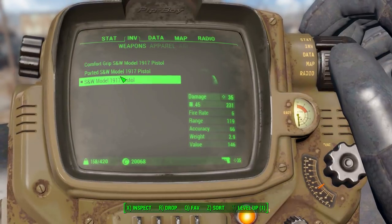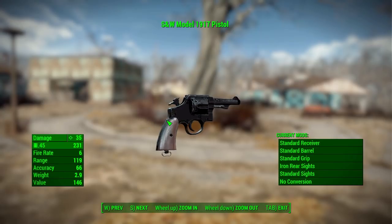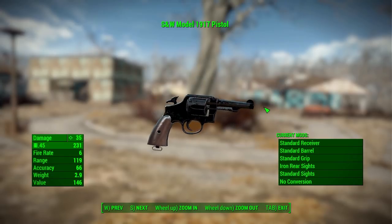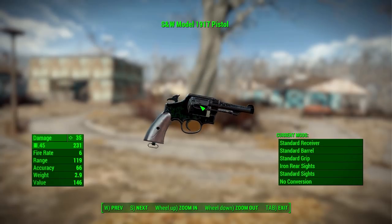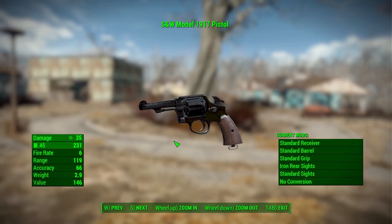In the Pip-Boy, the most standard version of this pistol will do 35 damage with a .45 round, a firing rate of 6, range of 119, accuracy of 66, and a weight of 2.9. Overall it's a pretty good looking gun — the modeling is spectacular and the texturing is pretty good as well. Worth noting this gun is still early in development, and the mod maker has said additional materials to make it look better are coming down the pipeline.